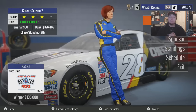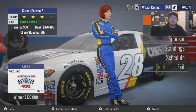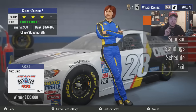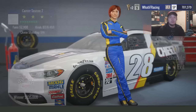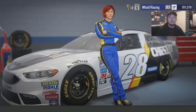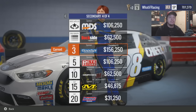Hey guys, welcome back to NASCAR Heat Evolution for race 5 of 36 in career mode. We're going to Auto Club today. At Phoenix we somehow got a top 10 — started in a wreck, restarted dead last, moved up to eighth with wedge adjustments. We're about 400K away from the next part, and the game upgraded our sponsors so things are more expensive now.